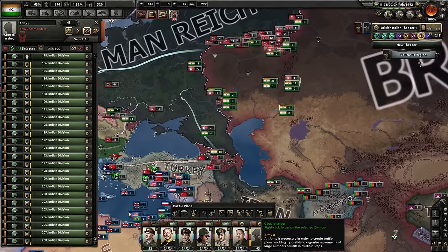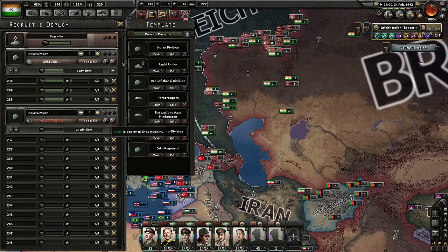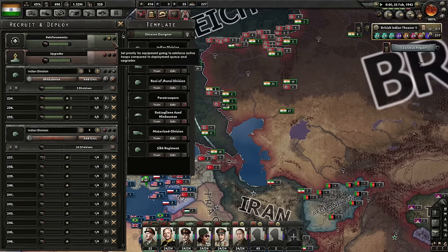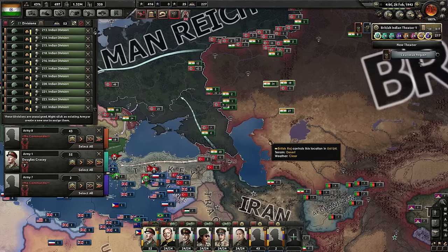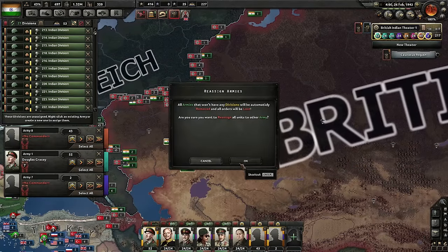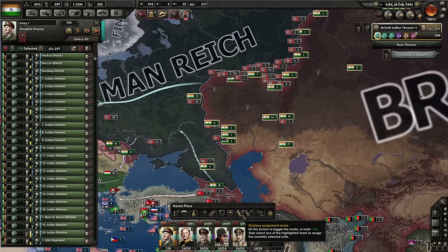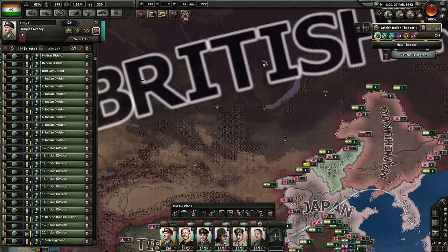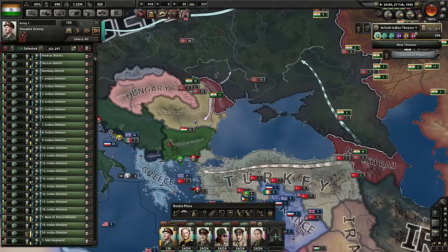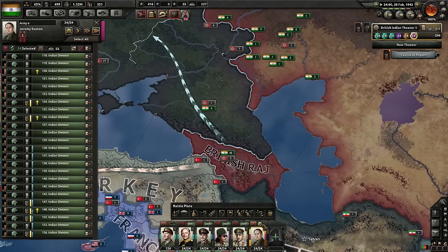Maybe I should have just attacked them. Reinforcements will be the highest priority from now on. Just deploy everyone — make sure they all join the proper armies, division assignment mode of course. Let's get ready. I don't think I have any Germans left in my territory so I can safely attack. Well, I can't safely attack, but I can attack without being an idiot about it — and I might also get killed doing that.